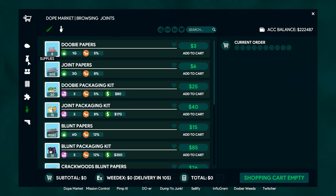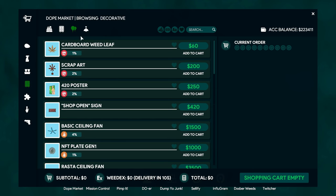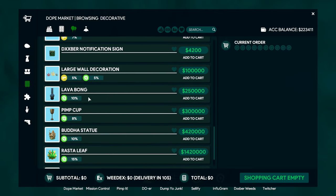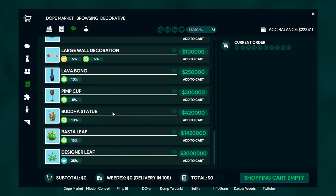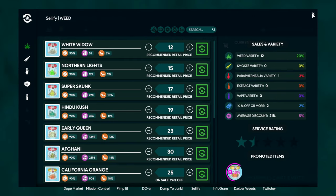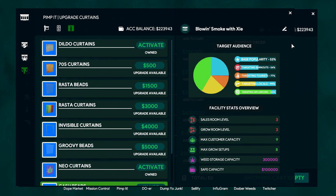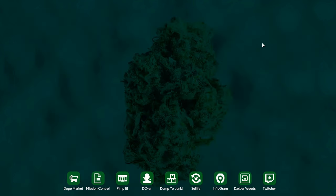Decorations also give off bonuses and let you target different types of people. You can look at Pimp It to see what you're targeting. That's something to keep in mind.